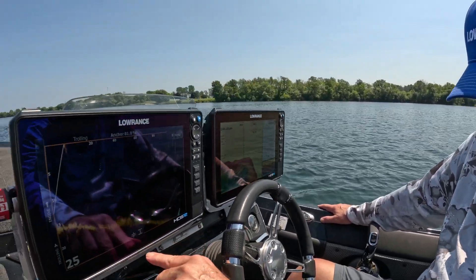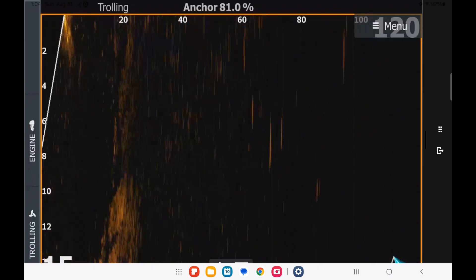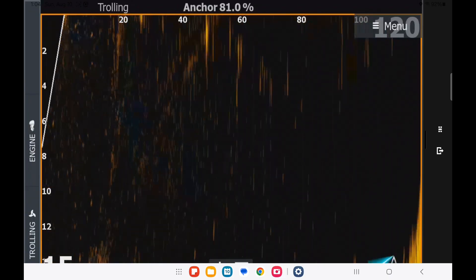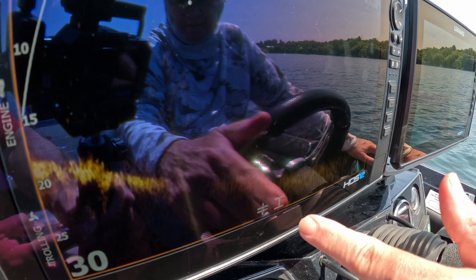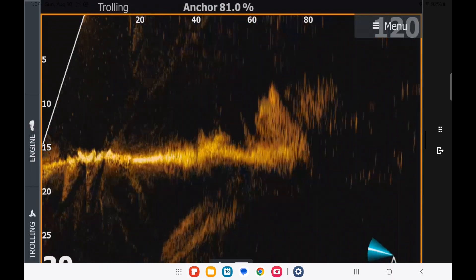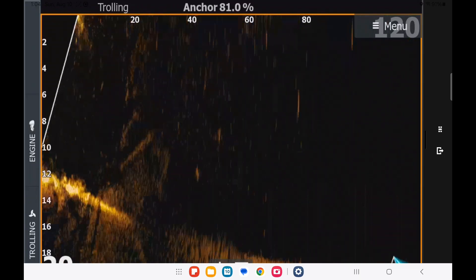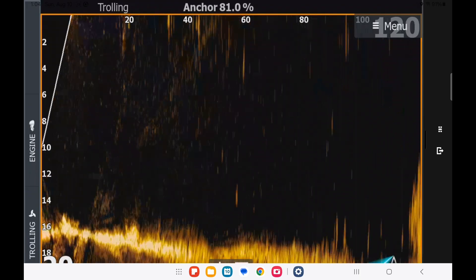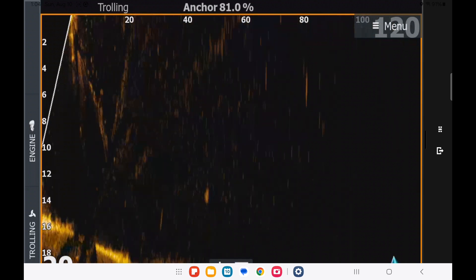The next thing I want to show you is down on the bottom of the screen — they changed this. It used to be zoom. Now what it does is you adjust the bottom. If I do this, you see how it moves the bottom off the screen, making it smaller. My depth is sitting at about 12 feet. If I pop it up here, it moves the bottom up. That's handy if you're sitting off an edge and continually shifting deeper, or maybe you want to zoom in and you're really only interested in that first 10 feet of water. That's what that is handy for. So that's one user interface change.